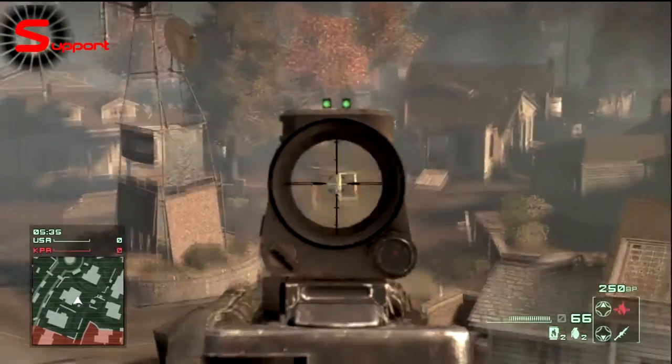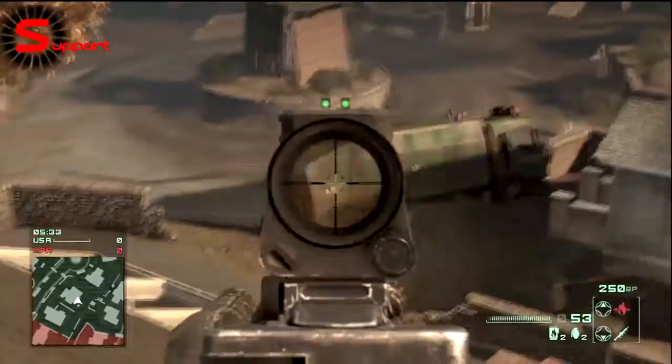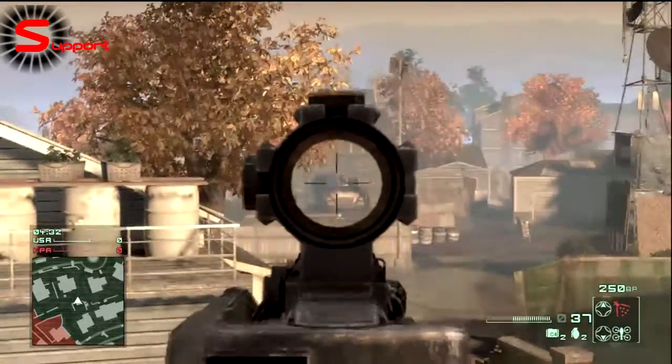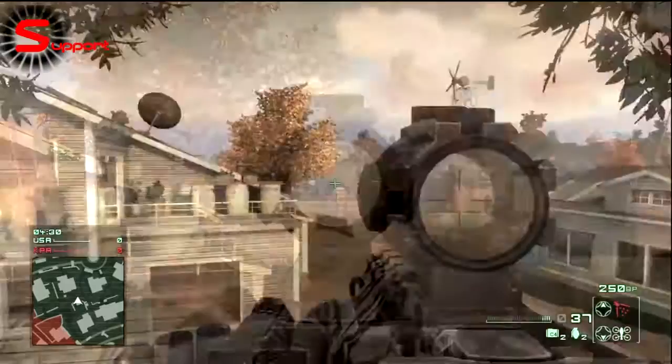All right, now on to the ACOG. First we have the MK1 ACOG, which is a green cross in the center. Now we have the MK2, which is a red cross in the center.